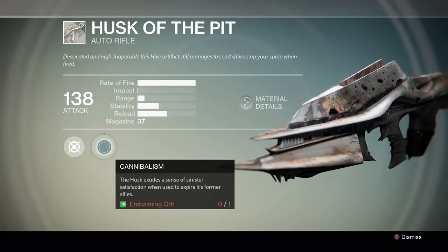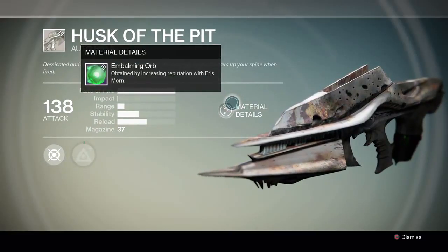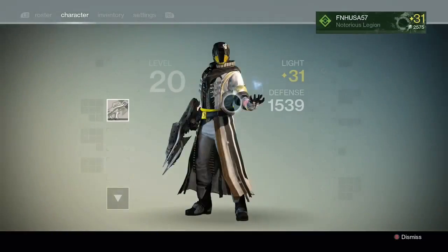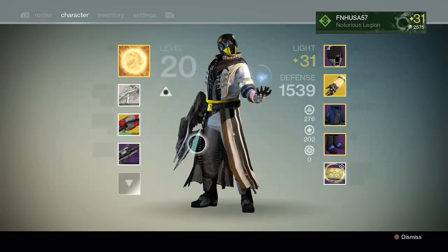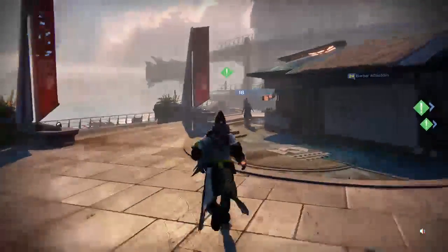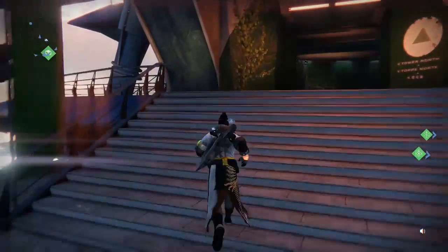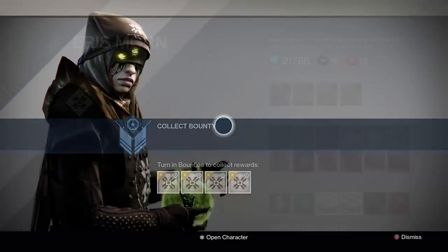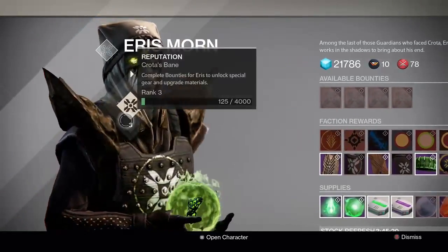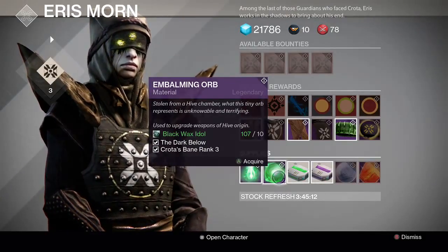It's an upgradeable weapon. You're going to see the only upgrade for it, which uses an Embalming Orb, and also the material details. To actually get the Embalming Orb, you're going to come over here in the tower and talk to Eris Morn. You need to be Crota's Bane rank 3 or higher to buy the Embalming Orb, and it costs 10 Black Wax Idols. You also have to have the Dark Below DLC.